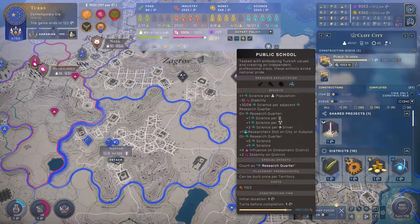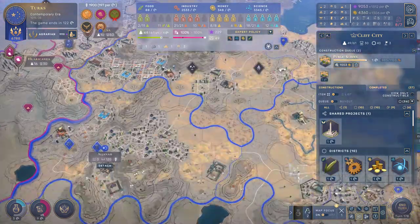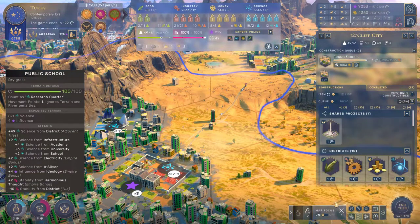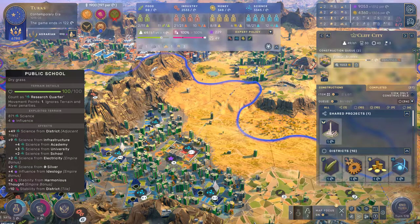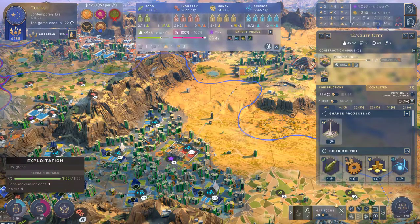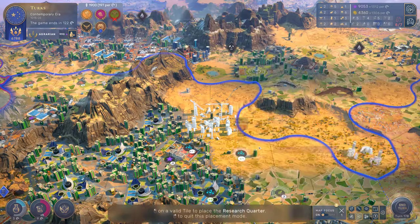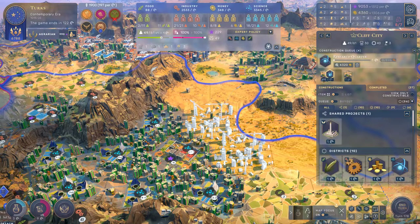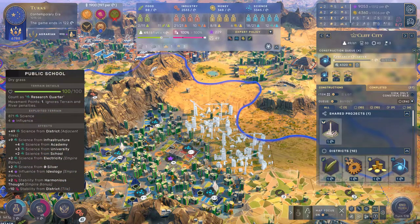Science per adjacent research quarter plus 300%. What does that mean when you have a location like this? Let's zoom in and find out. 871 science — this tile currently produces 871 science, and I'm going to bet that we can increase that a lot if we place further research quarters adjacent to it. I really want to find out just how high we can stack that, because that is crazy.